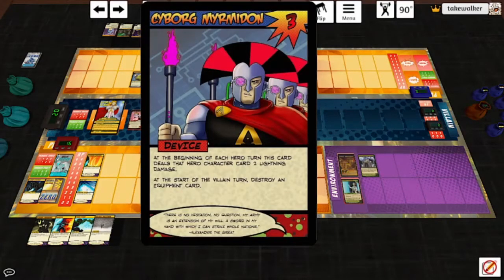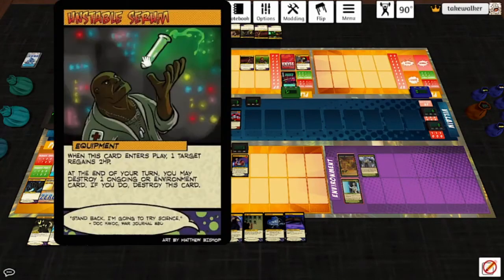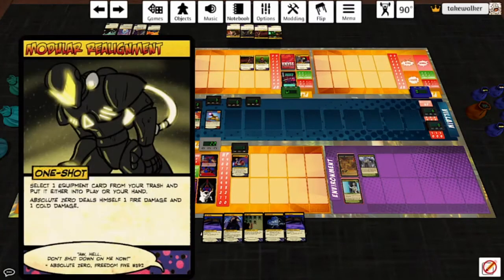Beginning of each hero turn this card deals that hero character card two lightning damage. Start of the villain turn: destroy an equipment card. Knife takes four — let's play a Focusing Conduit Blade, then use the Prototype Servo Gauntlet to take out one of the Myrmidons. Start of turn: Doc Havoc takes two, then we'll heal Knife one. Playing Unstable Serum, heal Knife again, use Motivate — when a hero regains HP this turn, use a power — have Knife use the Servo Gauntlet again, take out the Cyborg Myrmidon. Draw a card.